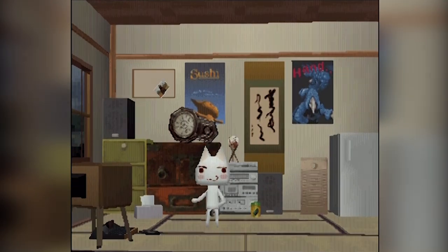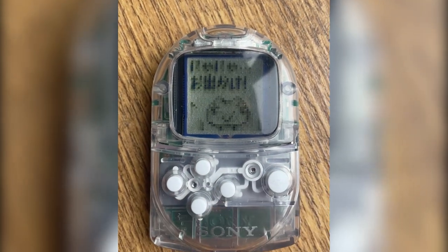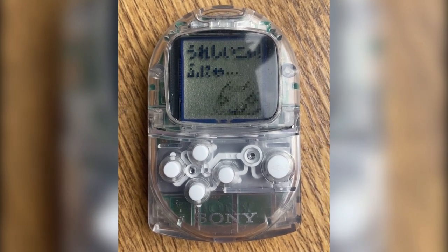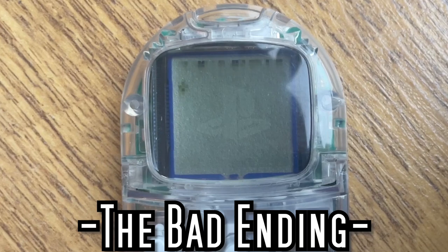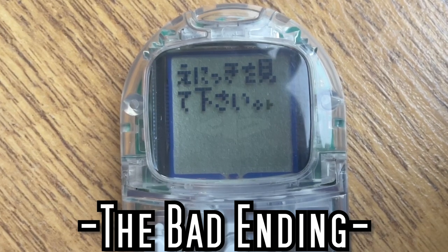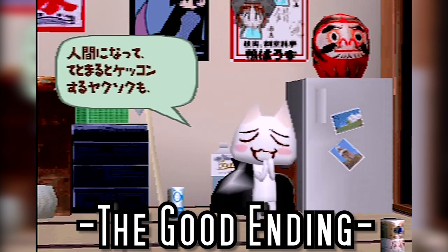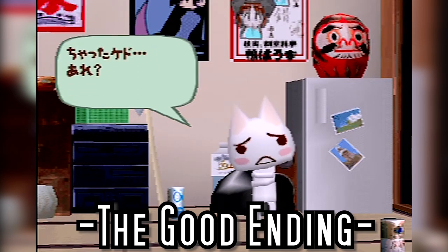A game of Dokodemo Isshio is not infinite though — there is an end. It can either be a bad ending, where you leave your Pocket Station in a drawer, forget about it for two weeks, and Toro has left because you stopped interacting with him. Or it can be the good ending, in which Toro feels you've taught him enough and leaves happy to go on his adventure. Either way, you'll need to start a fresh game if you want to continue playing.